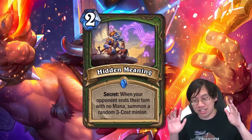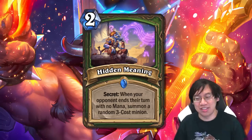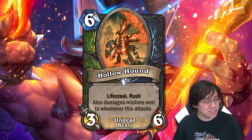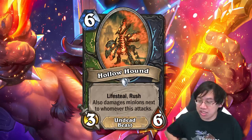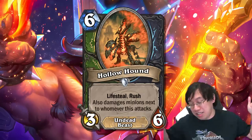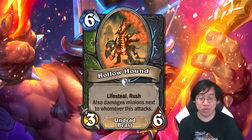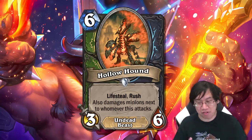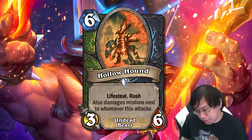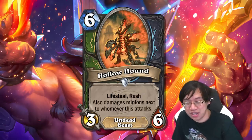Next we have the Hunter/Death Knight dual class cards, and these lean more in favor of Death Knight. Hollow Hand is a six mana three-six undead beast with lifesteal and rush that also damages minions next to whoever it attacks. Where this is really good is if you hand buff the card — say it gets plus four, seven attack into a board of three minions, that's gaining 21 health. This card could be the payoff for a hand buff Death Knight deck and actually unlocks that archetype.